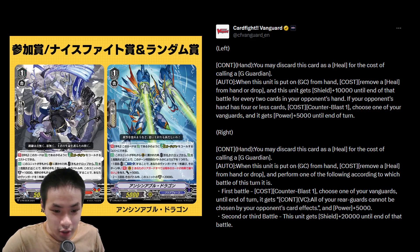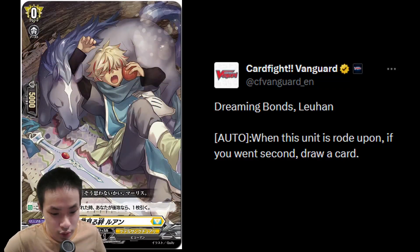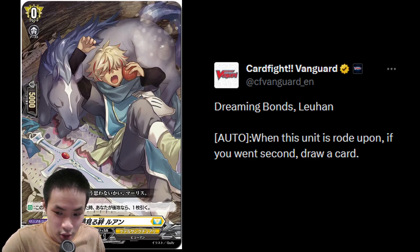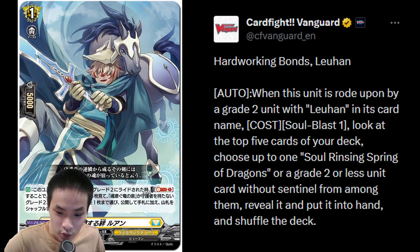So more defensive options for V. Now we have the new Keteride line in the triple dry booster — Hardworking Bonds, Liu Han. The Grade 1. When rode upon with the Grade 2 Liu Han, Soul Blast 1, check top 5, and add up to 1 Soul Rinsing Spring of Dragons or a Grade 2 or less unit card without Sentinel from among them and add it to hand.